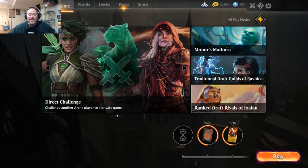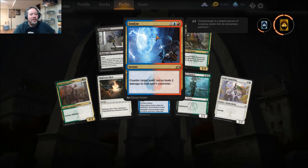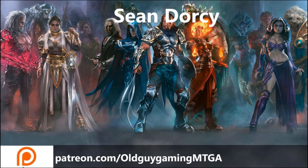Let's reward you — let's open up a pack here. I don't have four of the rare — very nice. That actually kind of belongs in Izzet Drake decks. I know we've got like three or four of them at this point. Hope you enjoyed the video — like and subscribe. Do you have a Niv-Mizzet build that you think would better improve this deck? Let me know in the comments down below. I also have a Patreon at patreon.com slash oldguygamingmtga. Until next time guys, we will see you in the arena.